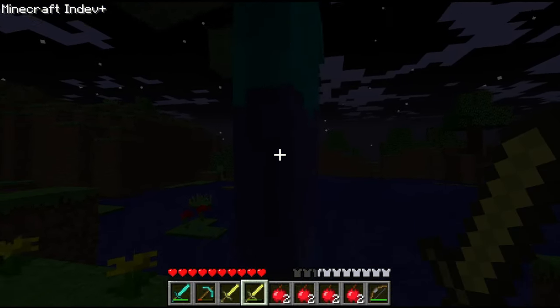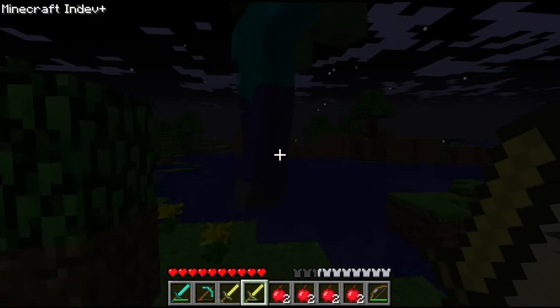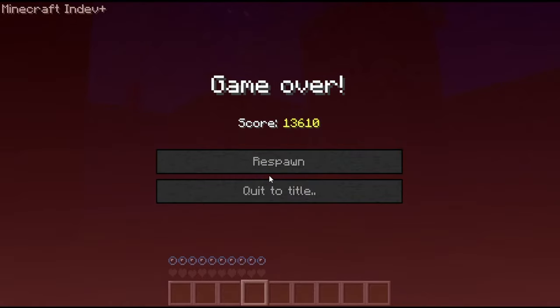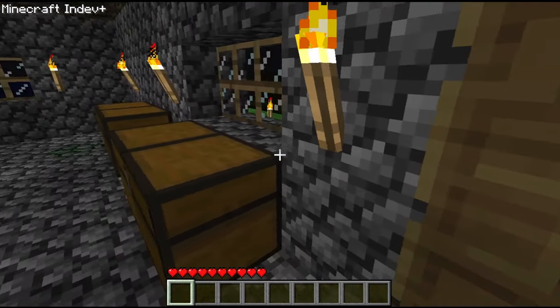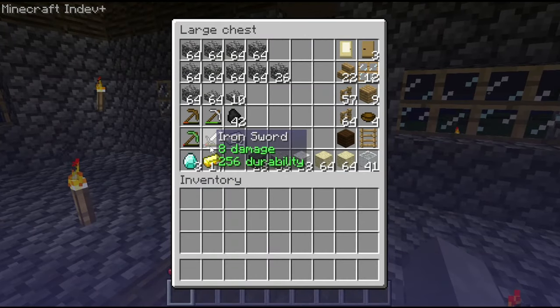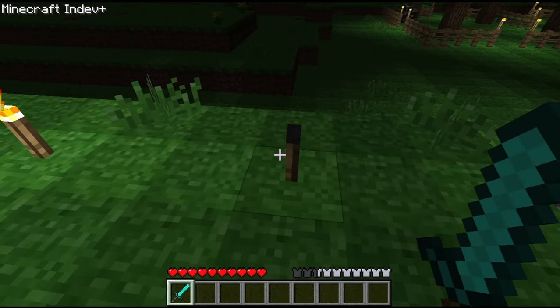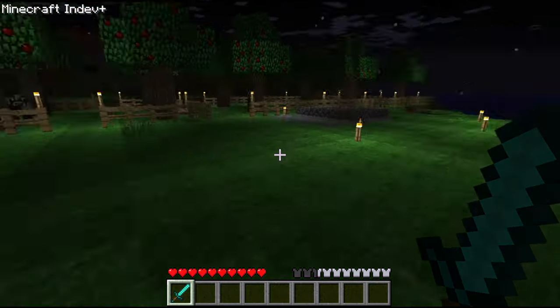This guy has a lot of health — there's another one over there. He just won't die. Oh no, I lost my stuff. I have to go get my stuff. Full iron armor and he killed me in one hit. Our torches are going out. Oh, this is not good. I hope our stuff is there.